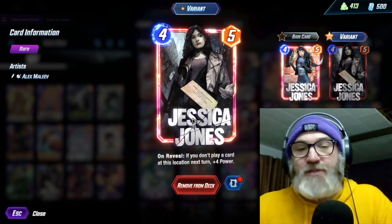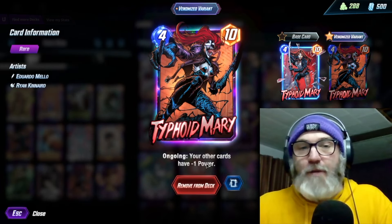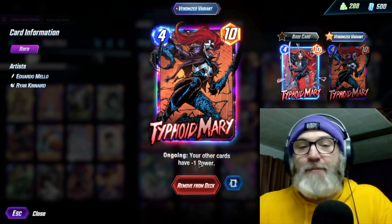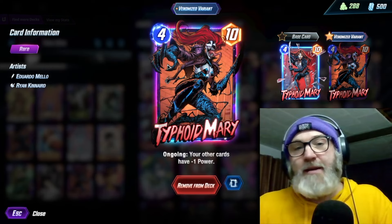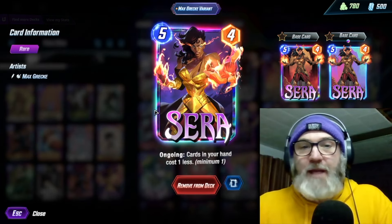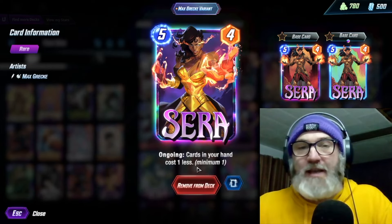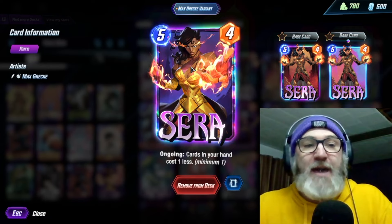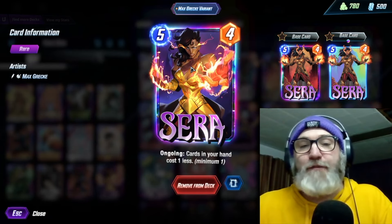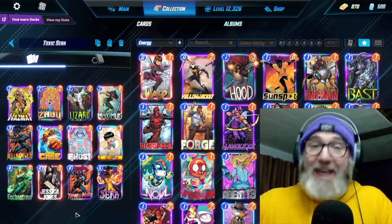We're running Typhoid Mary — ongoing, your other cards have negative one power — but hopefully you have Luke Cage so you can't be affected by this, or if you have Enchantress you can silence it. Just a solid 10 power. And then we're running Sarah to round it all off — ongoing, cards in hand cost one less. You're playing this on five pretty much always if you have it, and then you can do some pretty spicy stuff on the final turn like you'll see in the games.